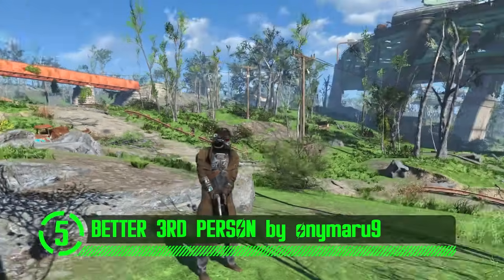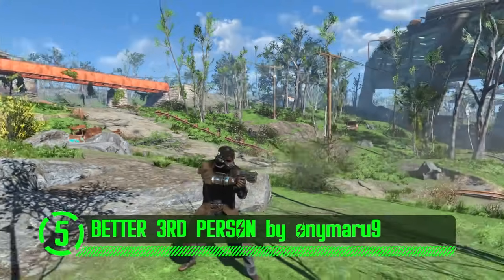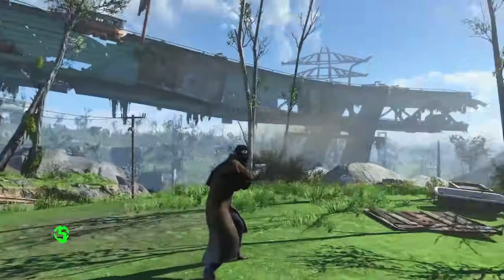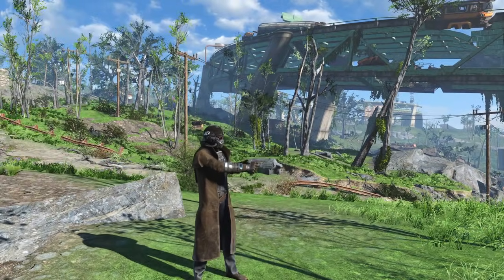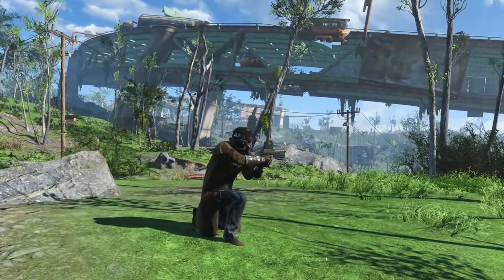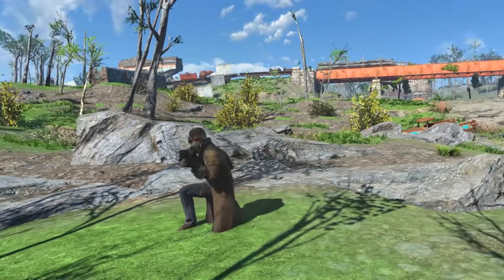Here we have better third-person animations by Onimaru9. Looking like you know what you're doing is a key characteristic. Just looking the part is half the battle. For instance, I knew this one guy who used to practice karate kicks in the park and everyone thought he knew how to fight. Turns out he didn't know shit. He was just like a crazy person who was really into Chuck Norris movies.